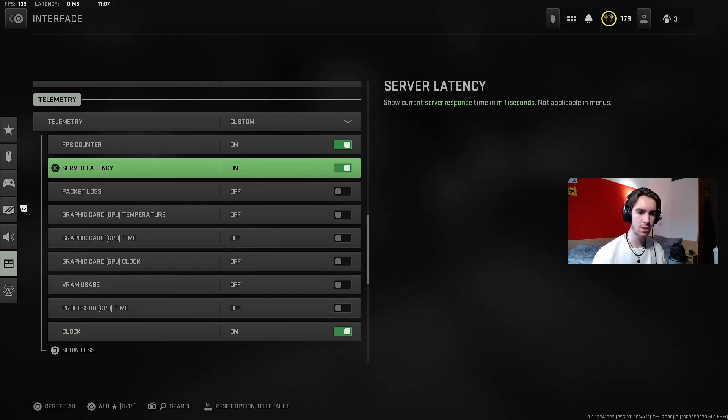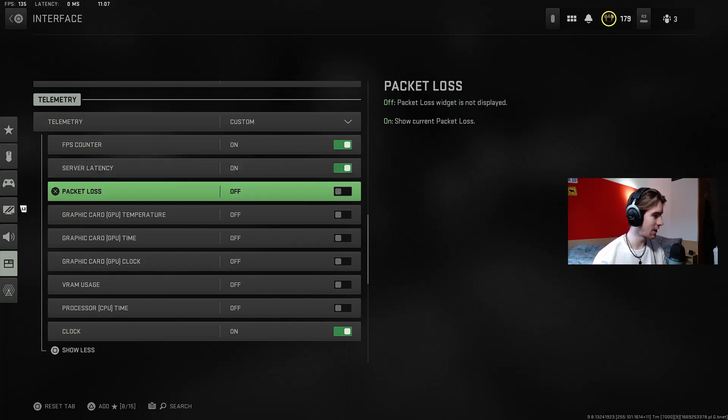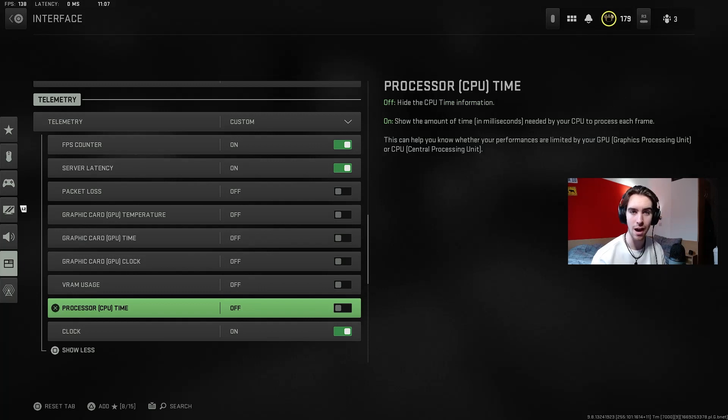You can tell the difference between a 10 ping lobby and maybe a 50-60 ping lobby once you get into gunfights. But if you check and see it's a 60-70 ping lobby, you know you can't 100% count on your connection being good.